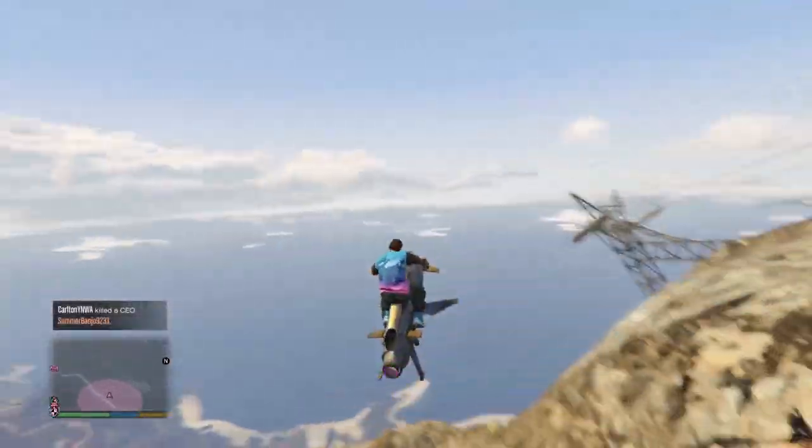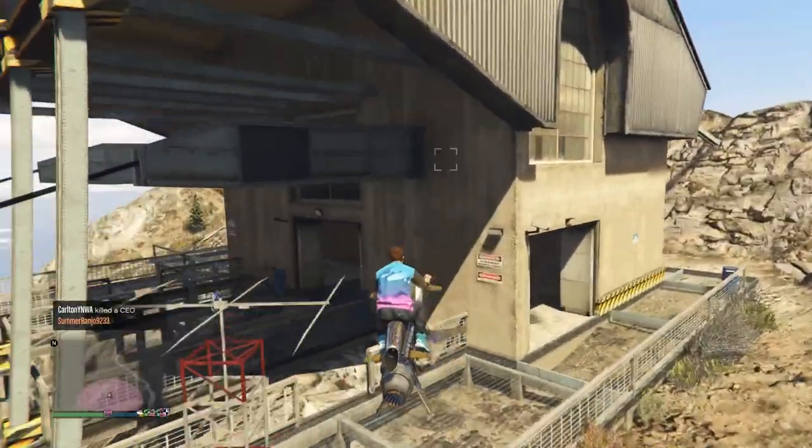Radio Antenna 9 is on the top of Mount Chiliad. It is on the platform where you would get onto the gondola.